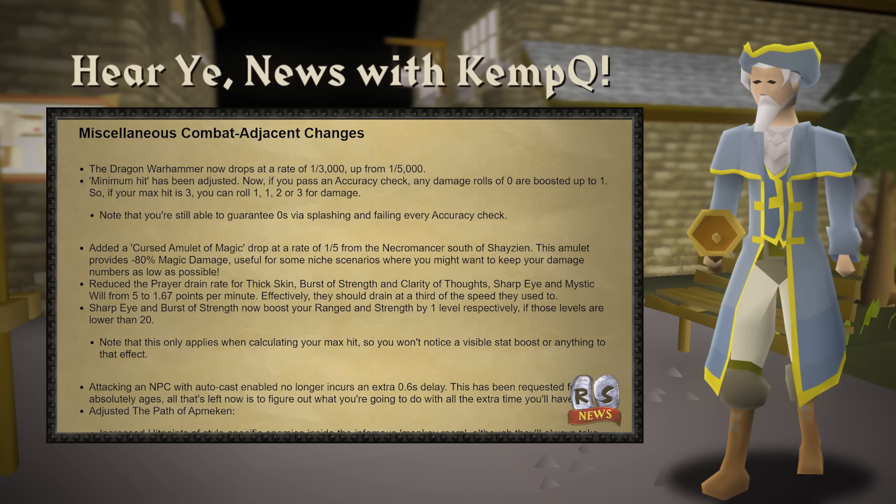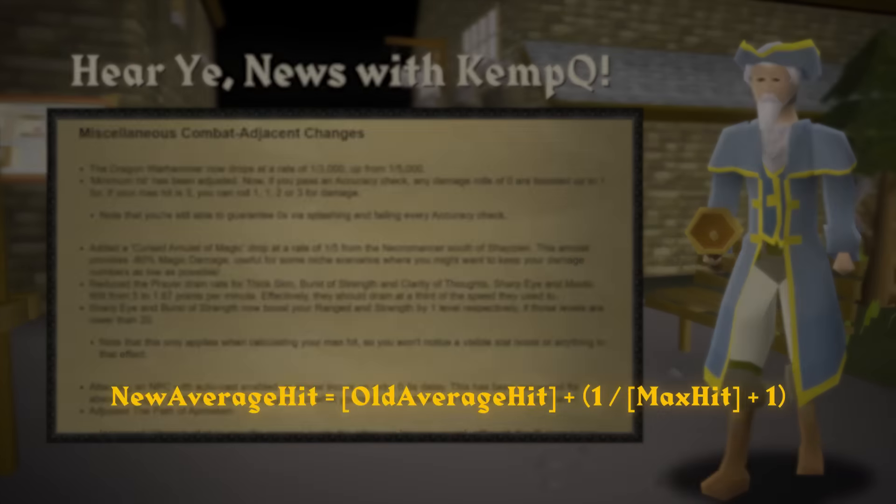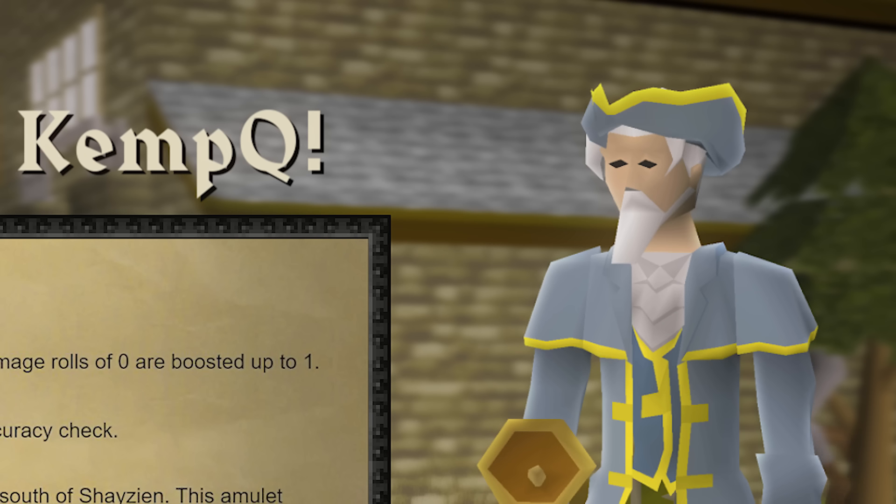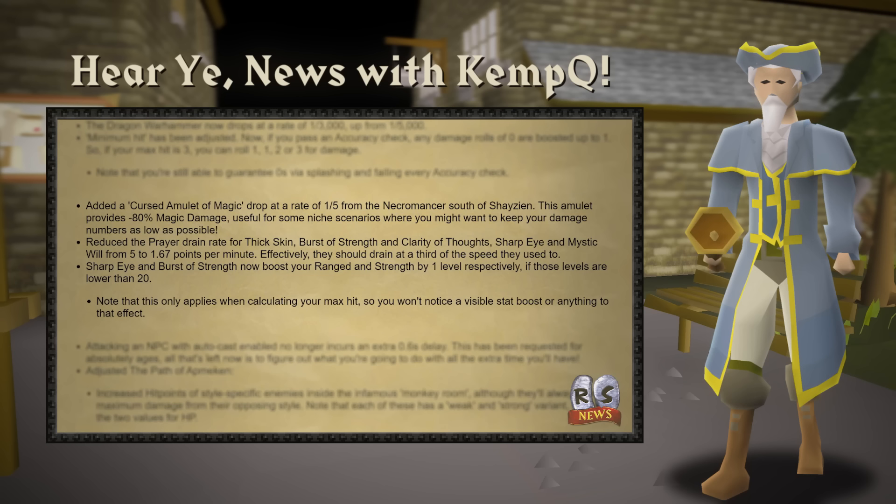Minimum hits have also been adjusted, so now if you don't miss your accuracy check, you will at least hit a 1. The faster your weapon or the lower your max hit, the more this is a buff. At higher levels it doesn't change too much. But for those who want to hit nothing but zeros, the Necromancer south of Shazian has a commonly dropped amulet that should help splashing remain unchanged.